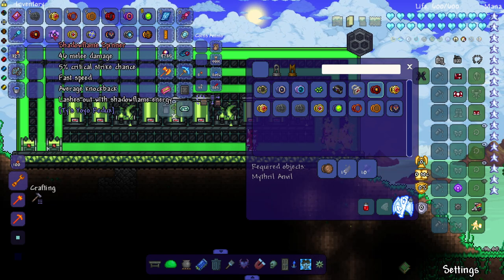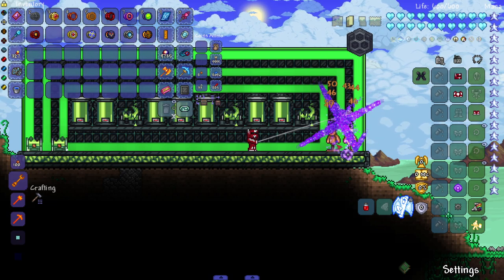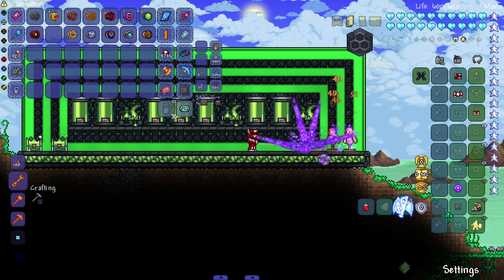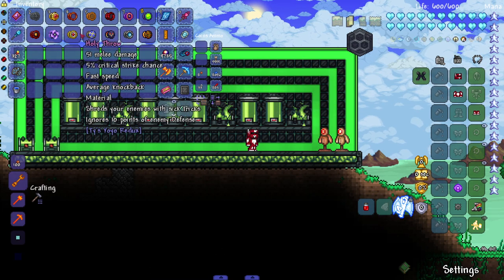After that the Shadow Flame Spinner — no recipe, so I'm assuming you get it from the Hardmode Goblin Invasion since that's usually where you get Shadowflame items. Look at that — it leaves a nice X or plus sign of shadow flame wherever you put it.